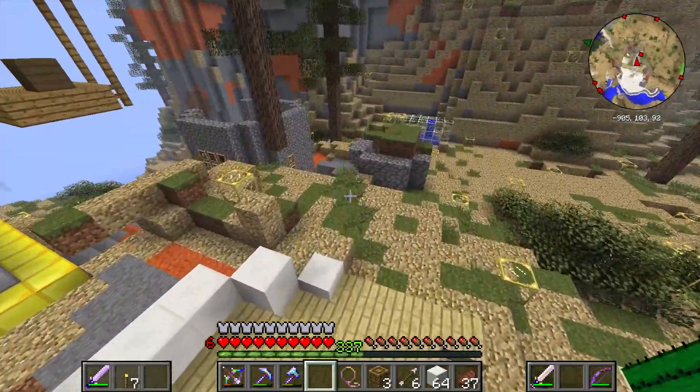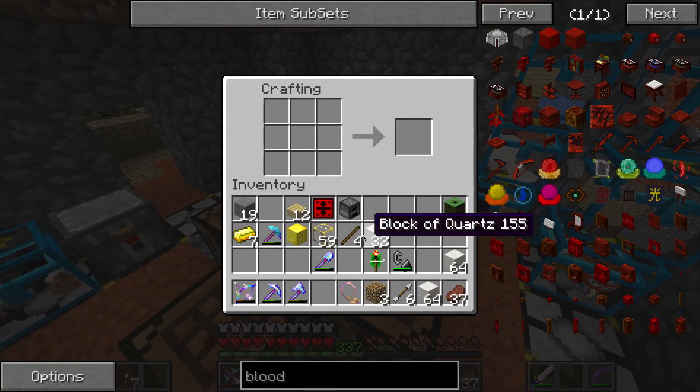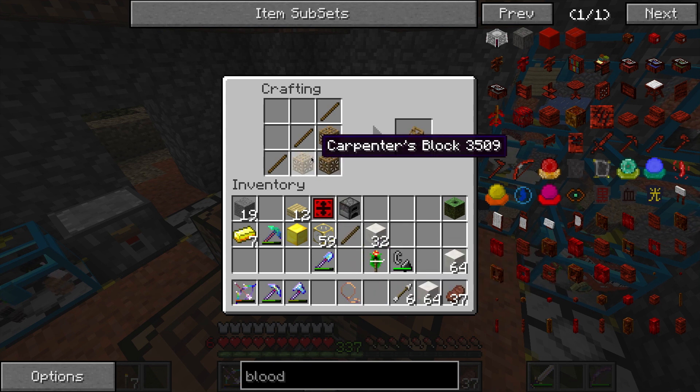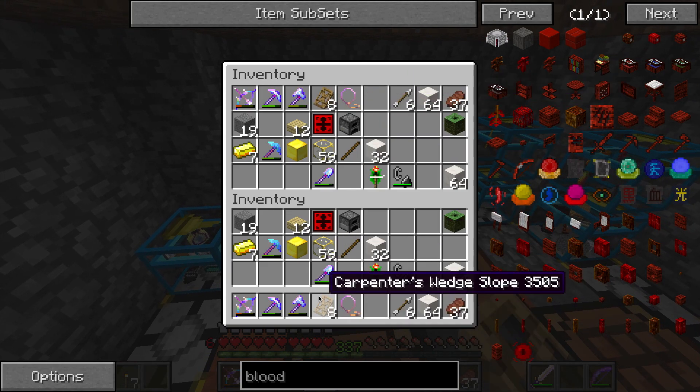I was looking at the carpenter blocks and there's a really cool thing you can do, which is make ramps. I was thinking about doing that, but I figured I would wait for you guys. So you make this wedge slope thing and we'll make a few more.